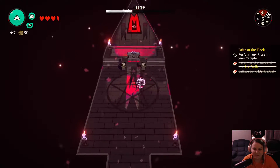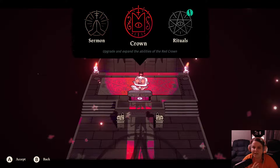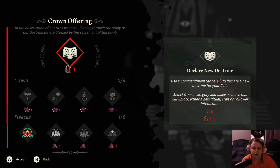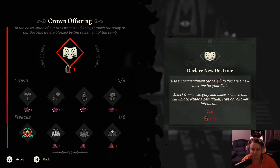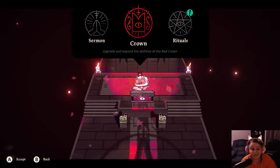This is the temple where we can do sermons, which boost everybody's morale and loyalty. We can upgrade abilities with our crown, which gives us special abilities. There are also commandment stones that allow us to declare doctrines for the cult — kind of like in Frostpunk — which has been giving me Frostpunk vibes even though I've never actually played that.